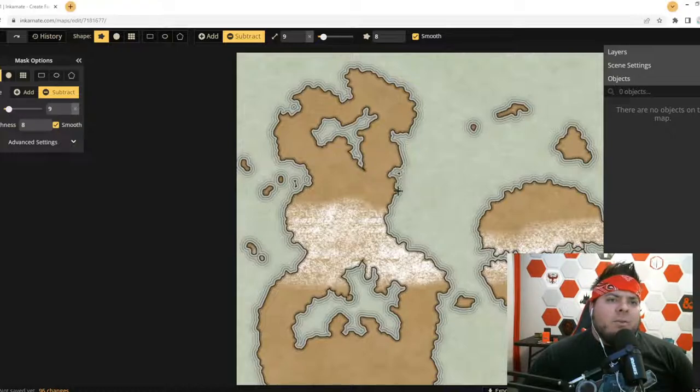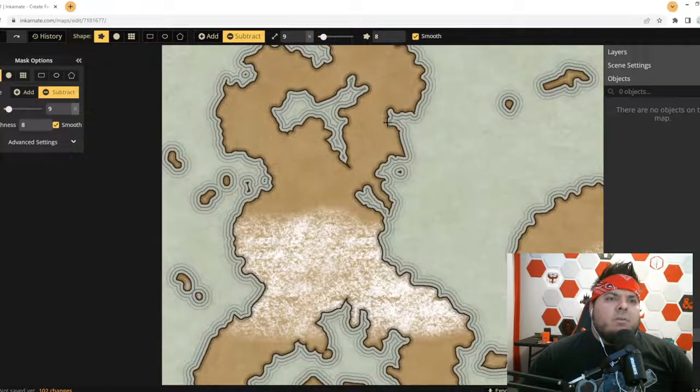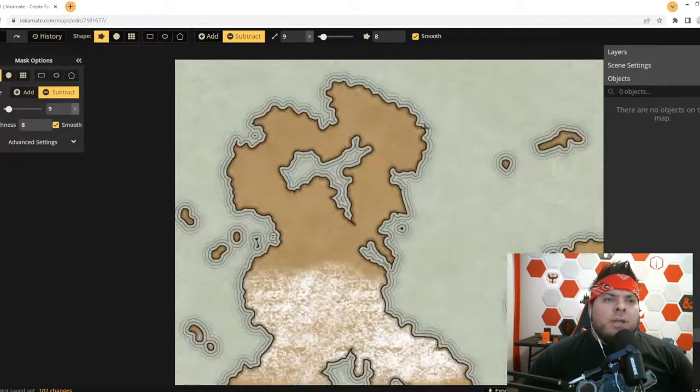I like subtracting — make big ugly piles and then just start subtracting and see what happens. I like that nice little peninsula out there. Now we're starting to get a lot of character. Let's keep the bottom kind of smooth and the top a little jagged. I don't know — give it a little more character, make it different. And that will change who lives there and why.